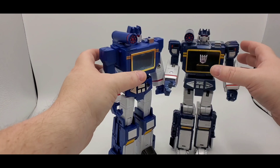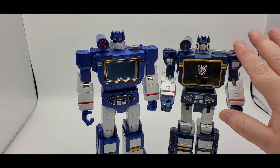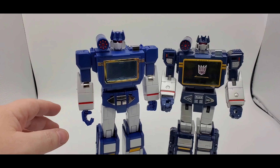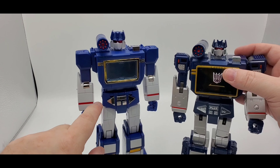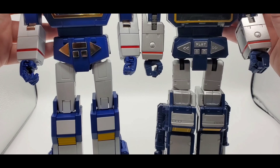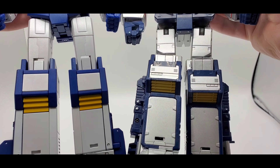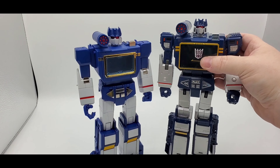Looking at bot mode paint and detail: the MP has mostly silver paint on the face and arms - it's more of the toy deco with shoulder pads. Acoustic Wave has gold paint, nice chrome, silver paint, red, white, and chrome throughout. The thighs have silver and white paint with yellow accents. He has die cast in the feet, legs, elbows, and thighs - tons of die cast. So he has a better weight and feel than the MP, which is really light.